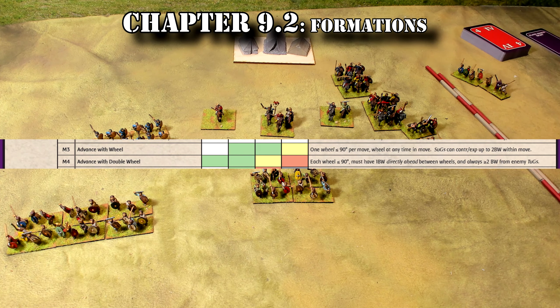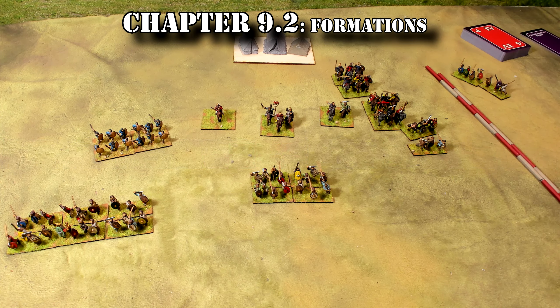Formations in combat. While in combat, a UGG can end up in any formation at all that the combat requires. This can lead to bases being broken up and gaps appearing, but there is no issue with this as UGGs simply reform immediately once they are out of combat.